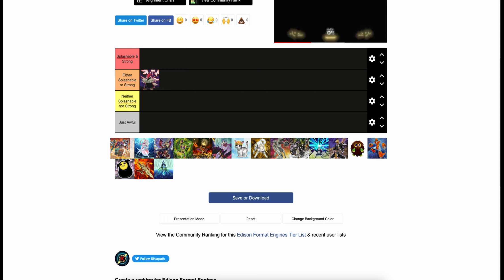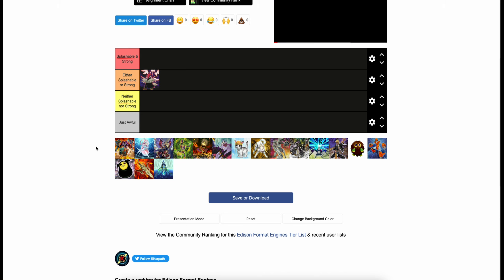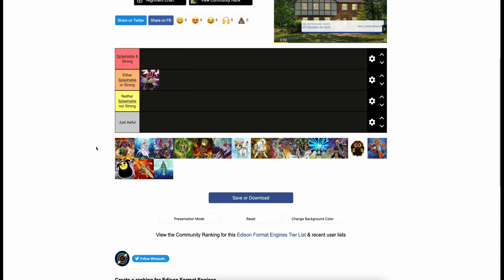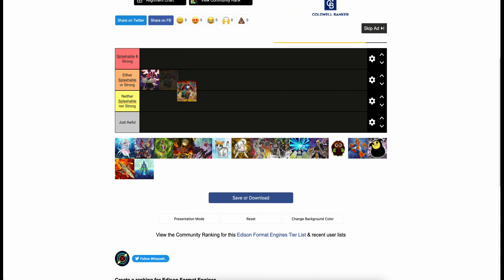We've got the Neospatian engine here. This one is interesting — I feel like it's super underrated. It's hyper-splashable, as evidenced by my series on YouTube where I've played like 10 different decks with the Neospatian engine. It is not as strong as Vayu Turbo, for sure, but it isn't as weak as a lot of the other engines on this tier list either. It's kind of mid in terms of power and really high in terms of splashability.